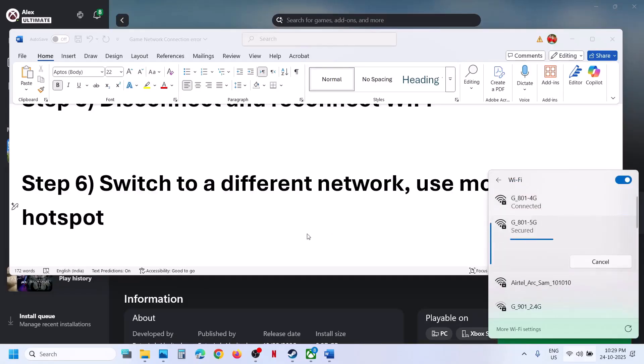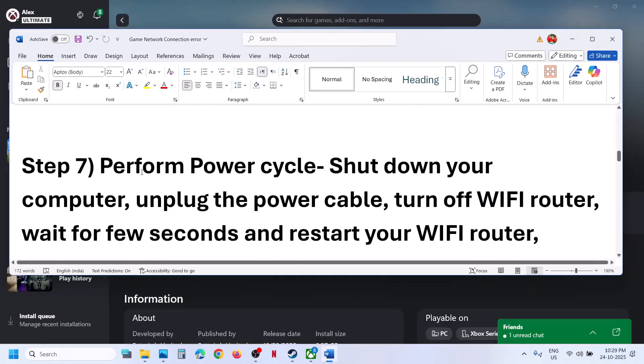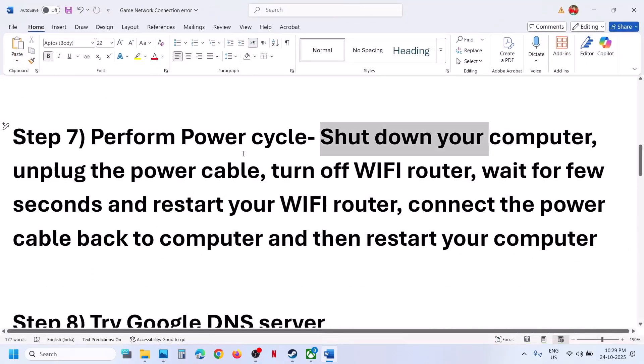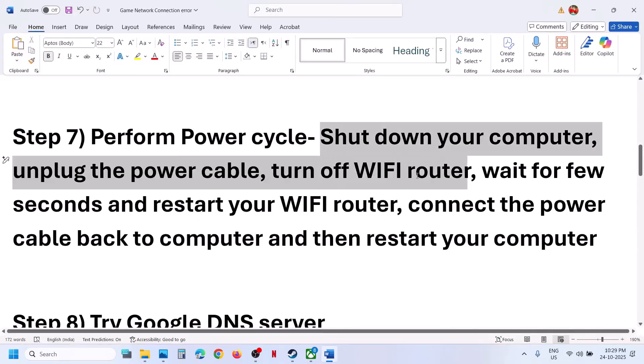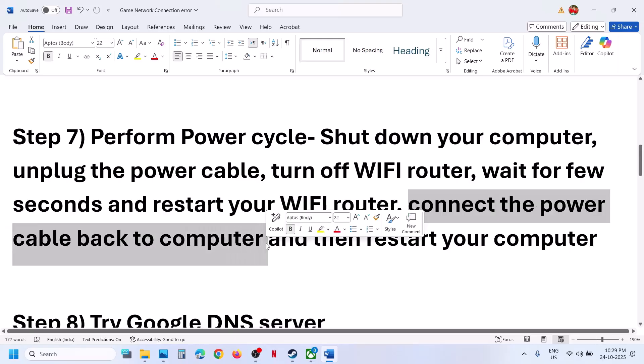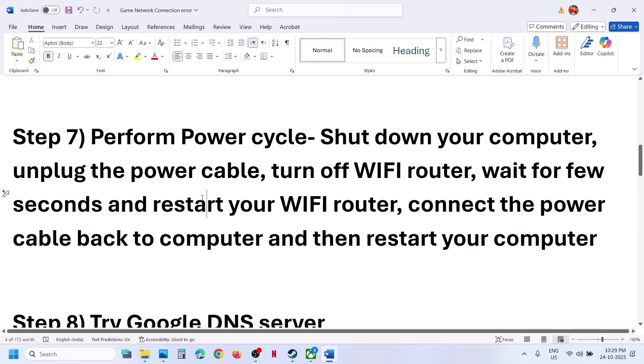The next step is to perform a power cycle. Shut down your computer, unplug the power cable, turn off the Wi-Fi router, wait a few seconds, restart the Wi-Fi router, reconnect the power cable to the computer, restart your computer, and then check.